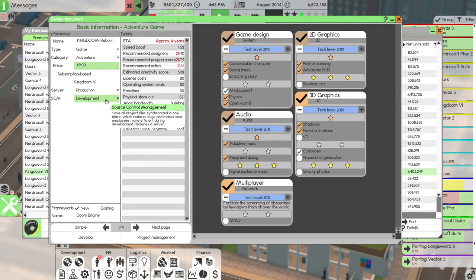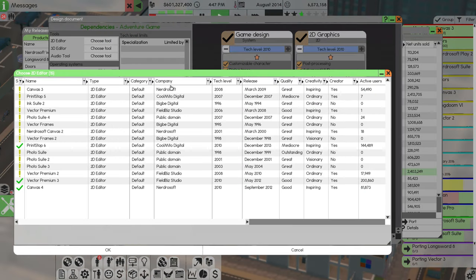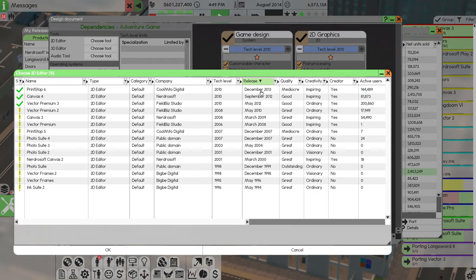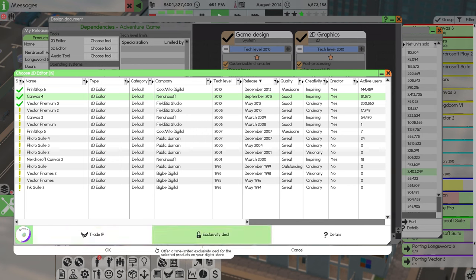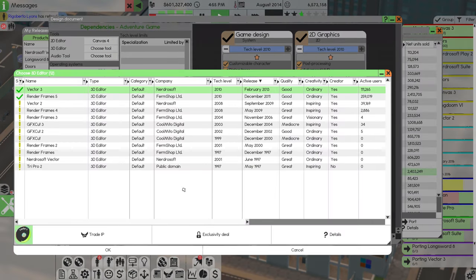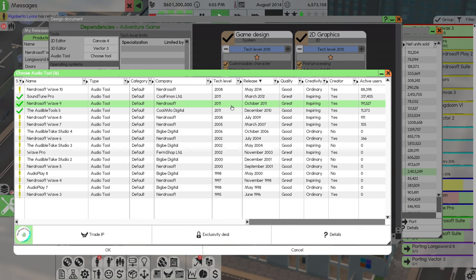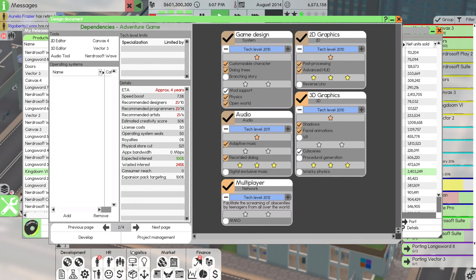Server's going to be production, development's going to be development. It is a new engine — the Doom Engine. For frameworks, we can do Canvas 4 and Vector 3, which is fantastic news. Interestingly, we cannot do Wave 10, but we can do Wave 9, which apparently has a better tech level than Wave 10. That's concerning — hopefully they update that.